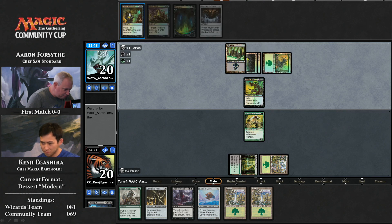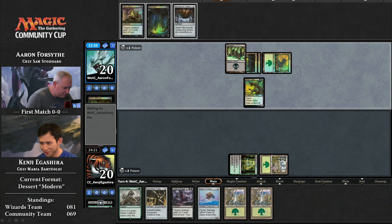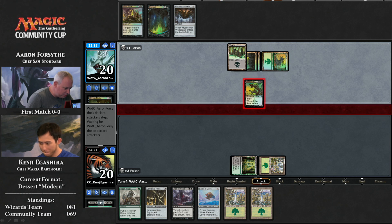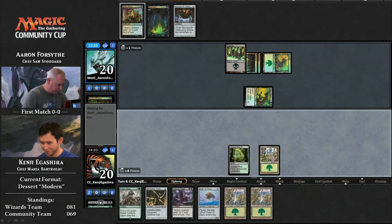The players weren't allowed to use Battle for Zendikar cards, else Ulamog, the Ceaseless Hunger, would certainly be in the deck. So now we see the Hungry Spriggan getting Grim Affliction, which is going to proliferate an extra counter, plus two more incoming. Kenji Egashira has four poison counters already. He looks to the side at one of his teammates with a little smirk — yeah, buddy, you're up against it here.